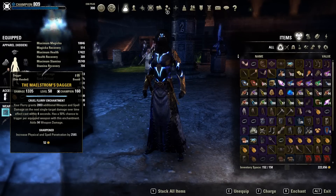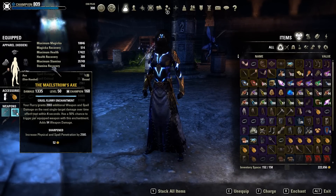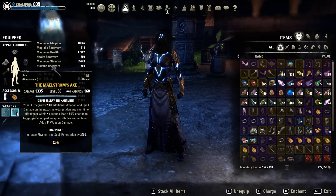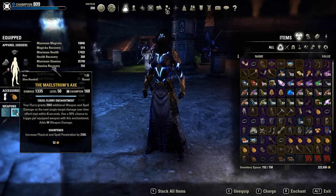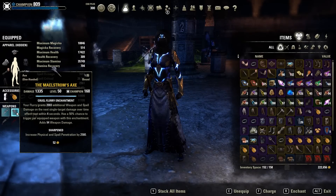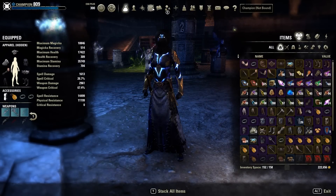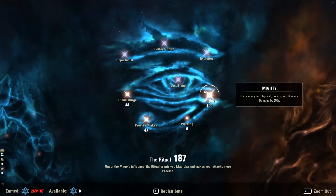As long as the boss doesn't have zero resistance, Sharpened will be better. The moment the boss almost drops to zero resistance, you want to start using Precise. You drop the boss to zero resistance using sets like Night Mother's Gaze and Thunderous Flame and that kind of stuff. That's about the gear - now let's check the champion points.